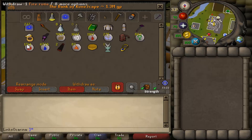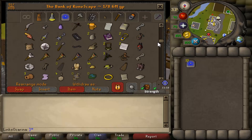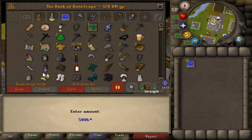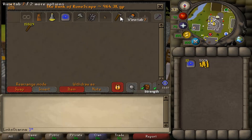So first of all, we're going to go over to Karamja. Get your teleport to Karamja — I'm going to use my house and my glory, but you can use any other way you want. Then you're going to want a little bit of cash. I'm just going to take like 500k with me, but you can take whatever you want. Just try and make it at least 100k.